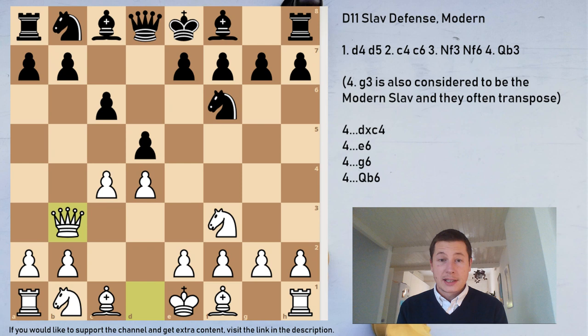Why is this annoying? First of all, semi-Slav players are unable to play what they usually play. In this position, you can't just go e6 normally, because you have no compensation for your bishop on c8, and you basically have a worse position. So you need to be able to react to this — most novice players in Slav and semi-Slav positions are going to be confused here.